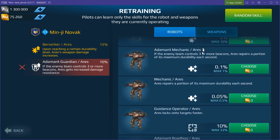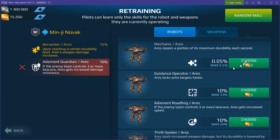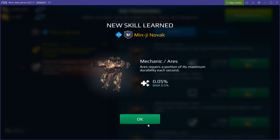Let's say increased damage, increased durability — let's do repair. Yes, you can do a repair skill.